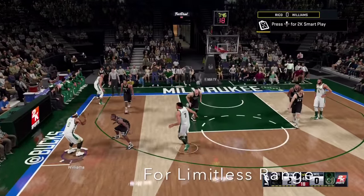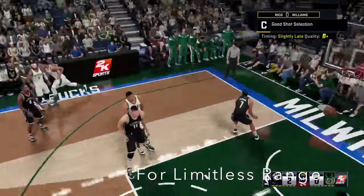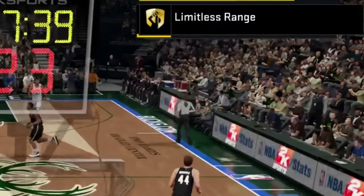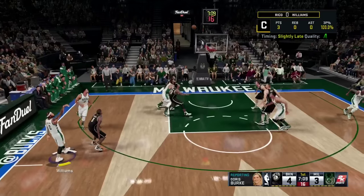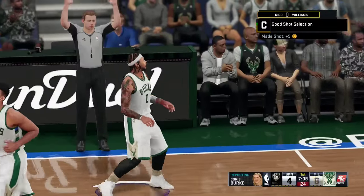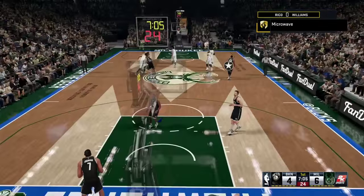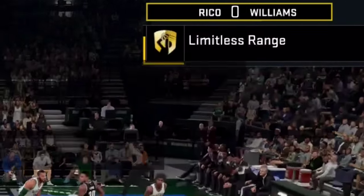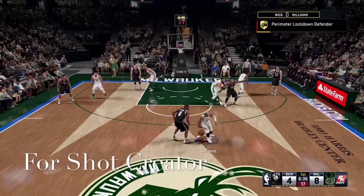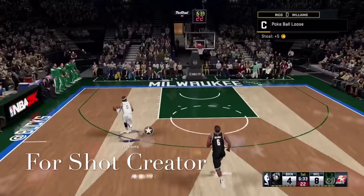This is some in-game footage. This is how you get Limitless Range — you see where I'm pulling up, right around the white hash mark. You see Limitless Range popping up. You're gonna wanna get 25 of these shots. Pull up from right around where I'm pulling up. If you're at the top of the key, you're gonna wanna pull up at least five feet behind the 3-point line.